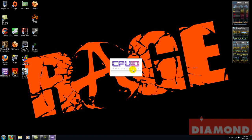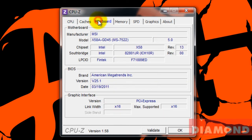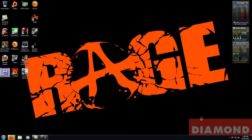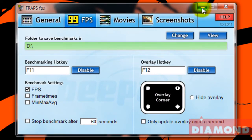Let's pull up CPU-Z and show you the system specs we have on this gaming rig. We're running an Intel Core i7 950 CPU running at 3 gigahertz. We're using an MSI X58 chipset motherboard. We have 8 gigs of Corsair DDR3 memory, and we're running a 6990 video card with 4 gigs of memory. For more detailed information about our gaming rig please refer to the text below the video. I'm also going to be using FRAPS to capture the frame rate of our games when we're running the benchmarks.